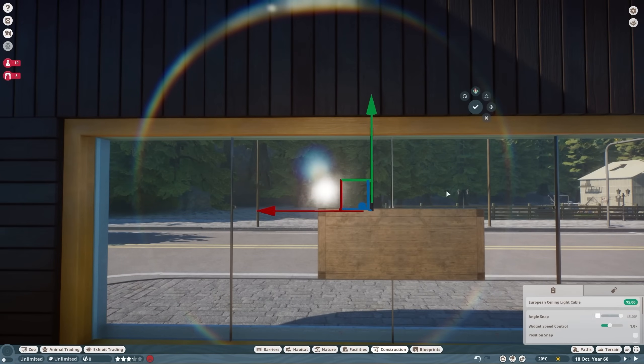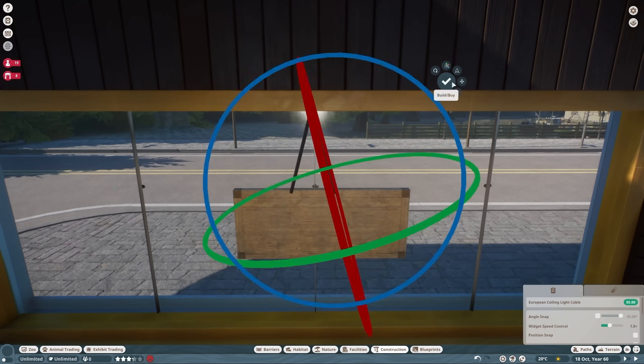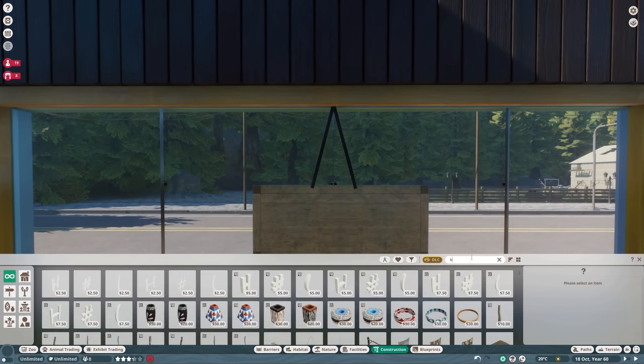I'm going to hang up the neon — I don't want the neon signs to just be stuck to the wall because that doesn't make much sense. Just building a little hanging mechanism with a couple of little cables, not a big deal, just to make it look a tad more realistic.